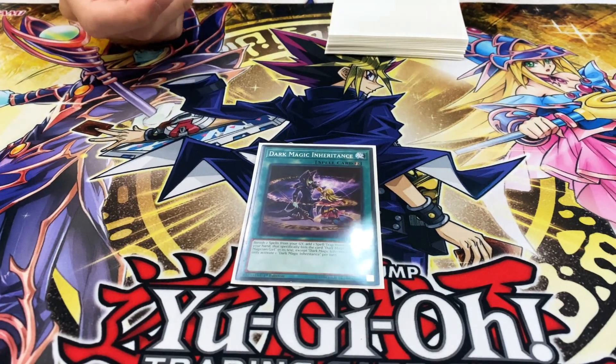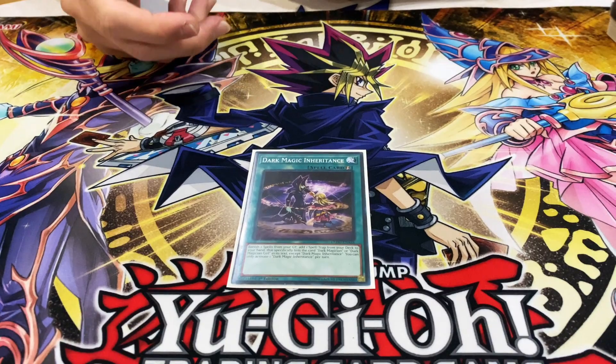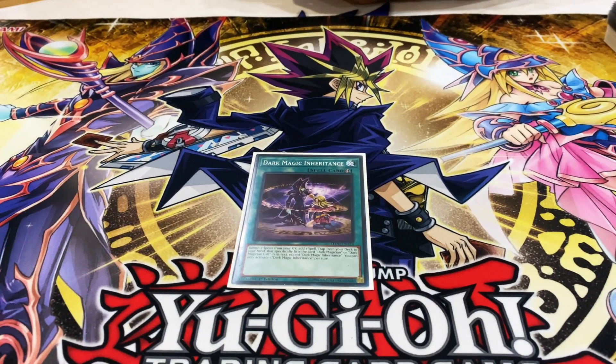Inheritance — this is the most flexible card in the deck. If you don't know what smaller traps to get, and you have spells or traps that are excess in your graveyard, you grab Inheritance, so that way you always know you're going to have at least one card that you want.